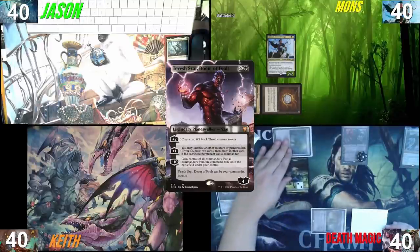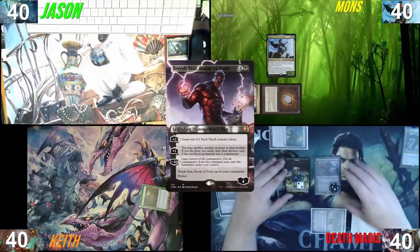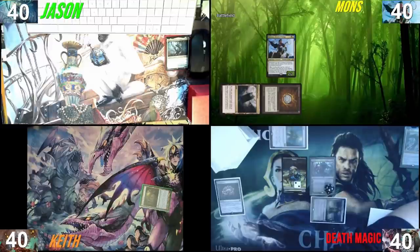I will draw. My turn one play is way less impressive. I'm going to play Halimar Depths, comes in tapped. I'm going to look at the top three cards of my deck and organize them however I want. Yep, that seems like the right organization. And then I will pass my turn.